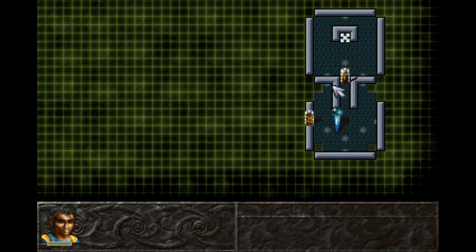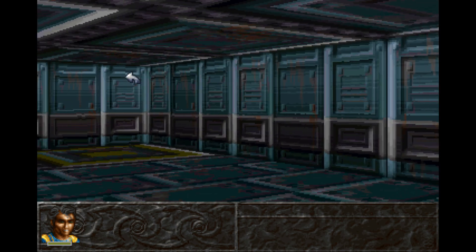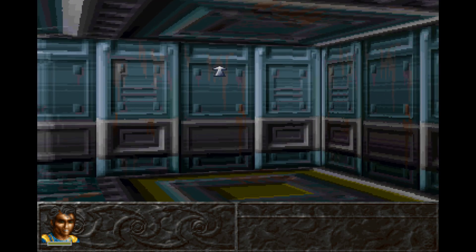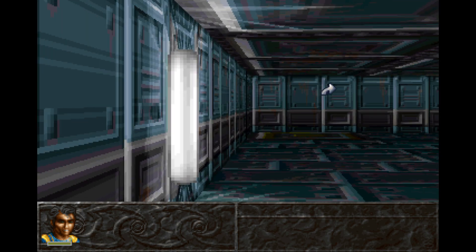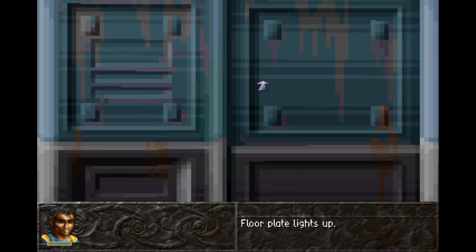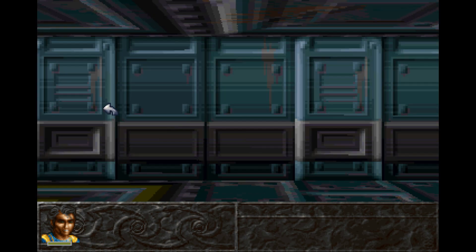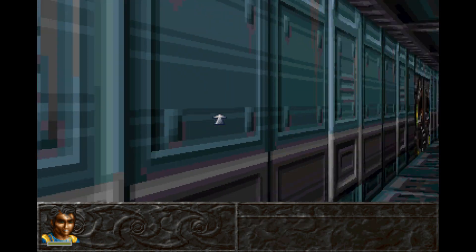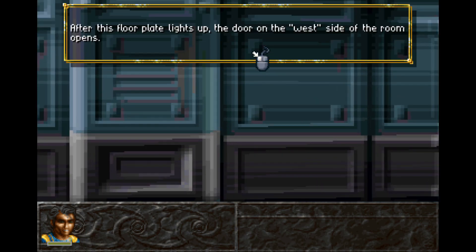Let's go ahead and check the map. Yeah, I think that's what those are. The floor plate lights up. It's an interesting system for opening doors, I must say. After this floor plate lights up, the door on the west side of the room opens.